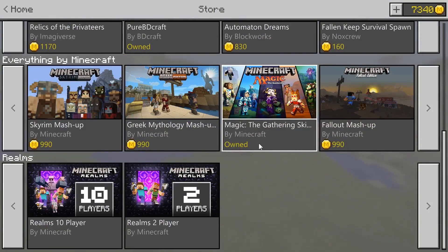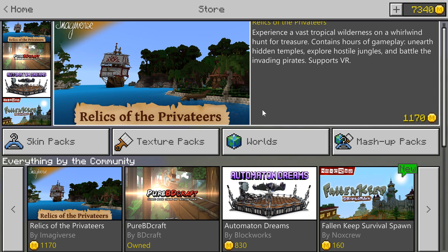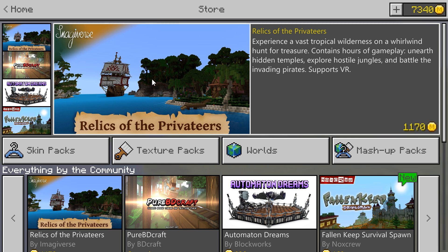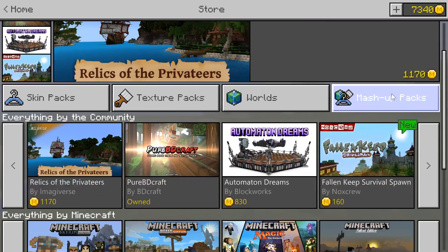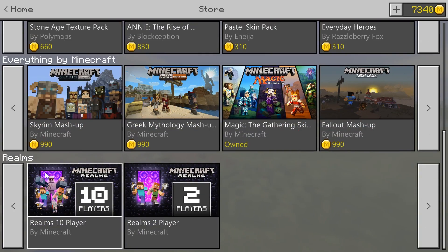This looks very different from the old store, which was basically just one scroll, one column of things. This looks very, very nice — it's a lot more refined. First, you have up here a few things that have been curated at the top, a nice gallery of some of those items. You also have the categories of items right down here: skin packs, texture packs, worlds, and mashup packs. Then you have a few more galleries that have been curated — everything by the community, everything Minecraft, and realms.